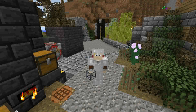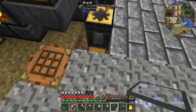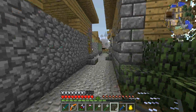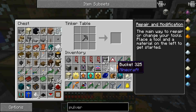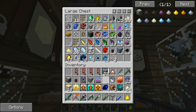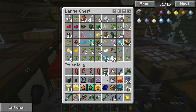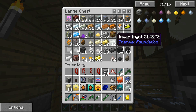Hello everybody and welcome back to Feed the Beast Infinity Evolved expert mode with Techno Jock. We pick up pretty much where we left off last episode — we are just getting the things that we need to be able to convert our pulverizer from a basic to a resonant. It's a big step up but it is what we require. Now we need four invar — I need some inventory space. Let's get rid of that. We need four invar and four silver.